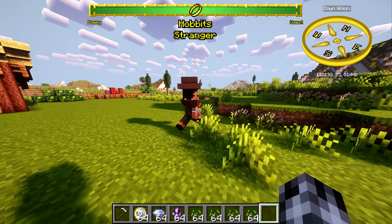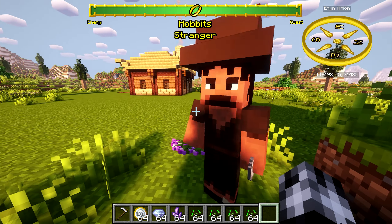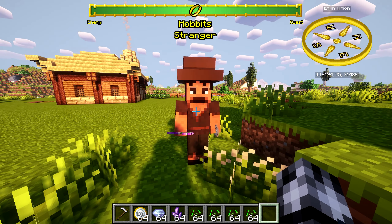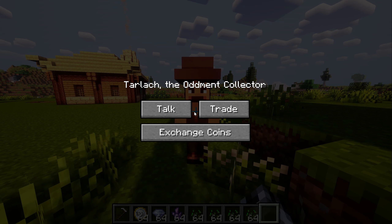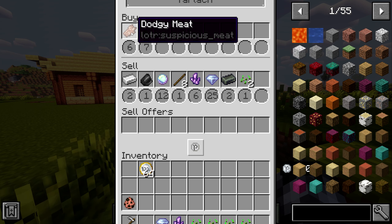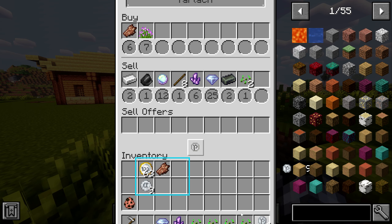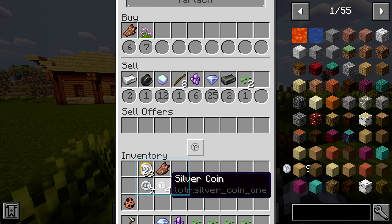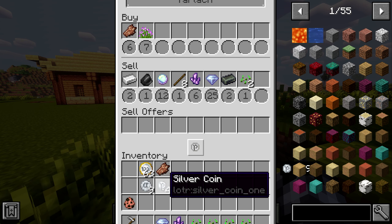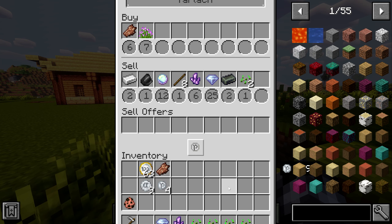This guy is still insanely fast and does not like me, but now the traders in general are just a little bit easier to work with. If we go over here and buy some things like this dodgy meat, you see it puts my coins into nice neat stacks instead of just putting all my coins into single ones when I traded.